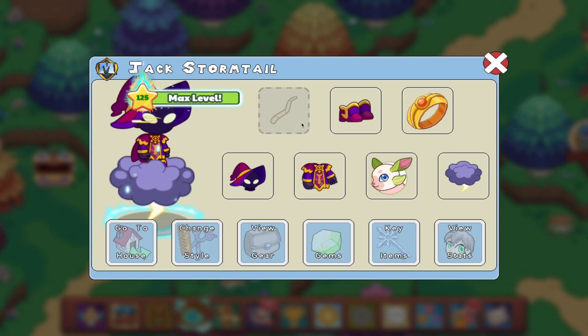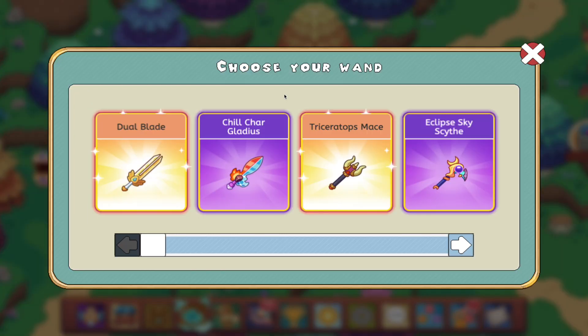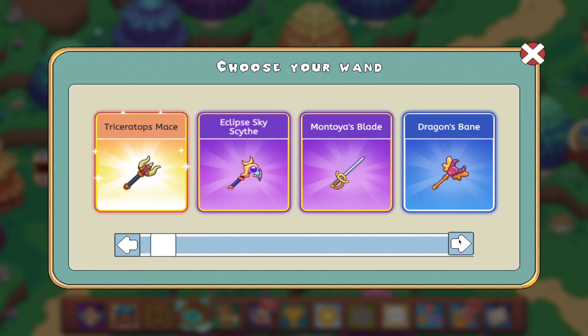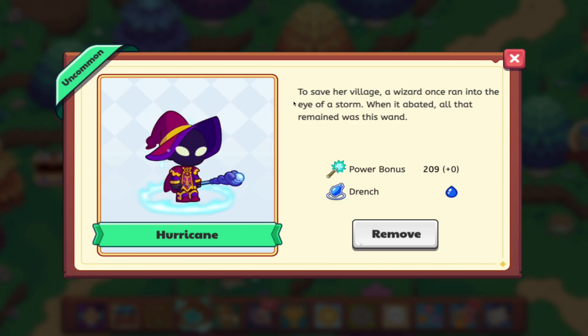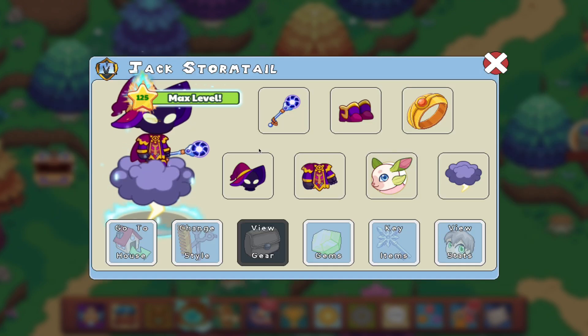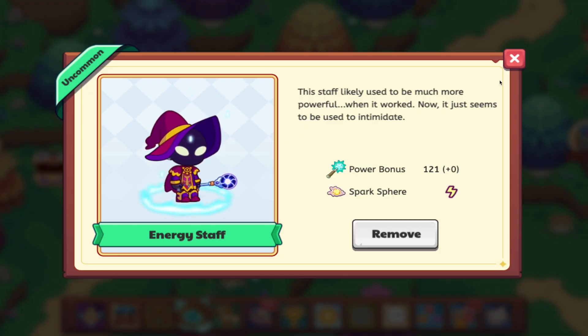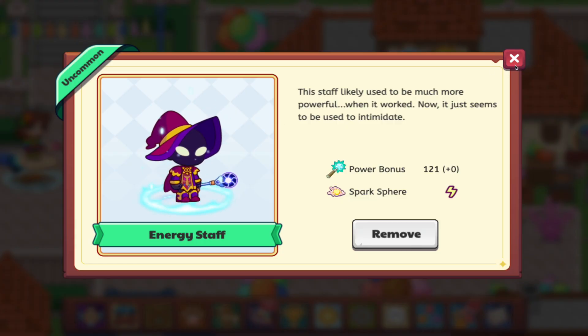So we should change this, and we're going to want to find one that has a good spell and a high power. We're just going to scroll through to find one that would have Storm. Hurricane is water, probably — yes, it is. At this point, it's just a matter of if it's a good energy staff. It was Spark Sphere. Spark Sphere is very good, so we've got to keep that energy staff in. Let's use the Spark Sphere.